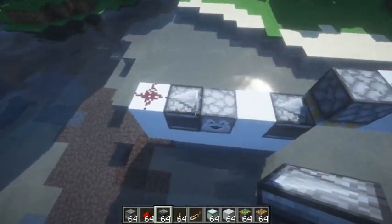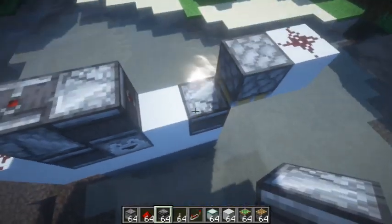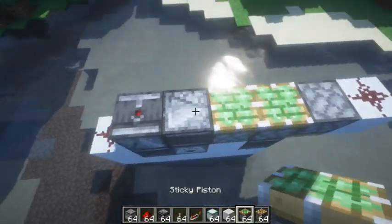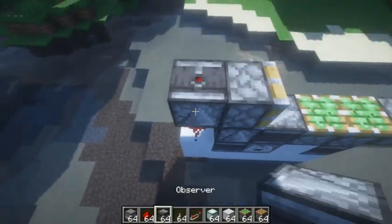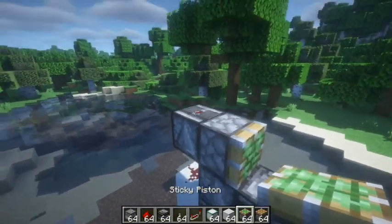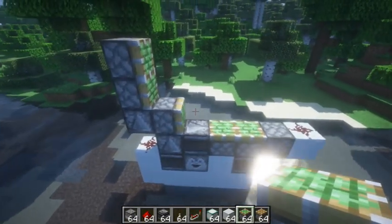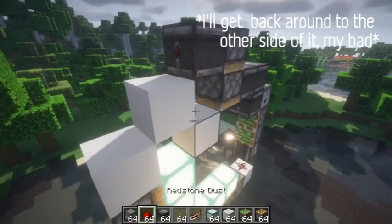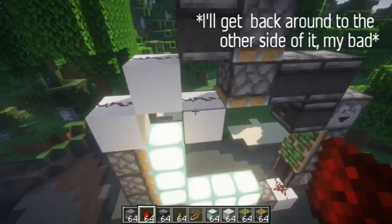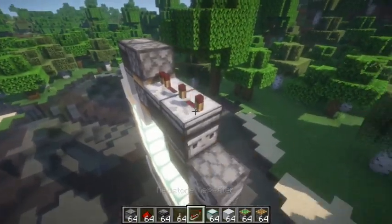Then one in towards the two pistons — that's the first two pistons, and that's the third piston. That observer we just placed over the redstone will trigger the other two. We'll fill in the thing and then do the observers here like this.